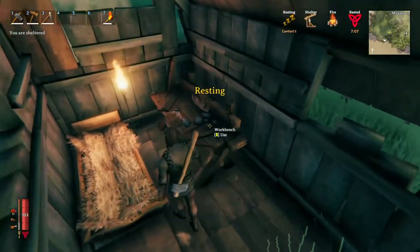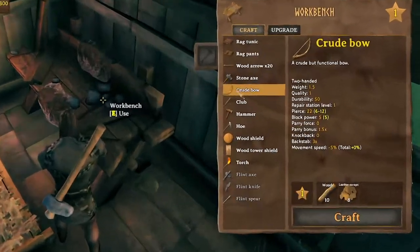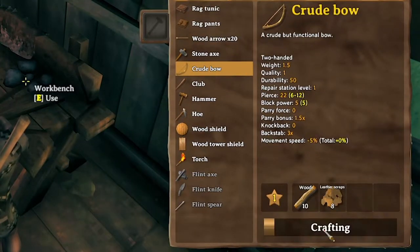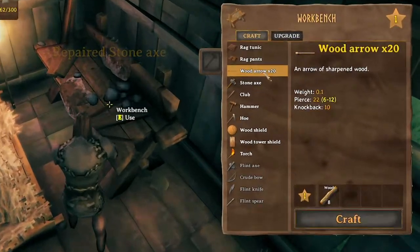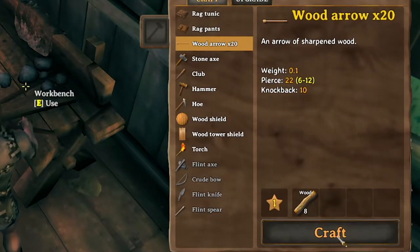Now that you've been out hunting and collected leather scraps you will also be able to craft a crude bow at your workbench using 10 wood and 8 leather scraps. To use your bow you will also need arrows, which you can craft as wooden arrows at your workbench.